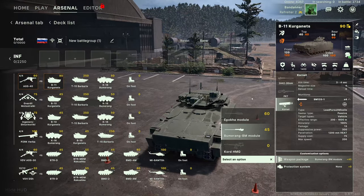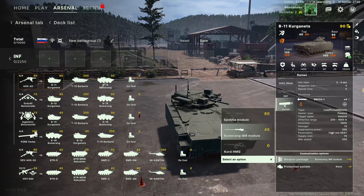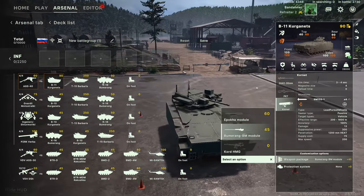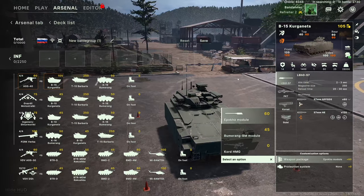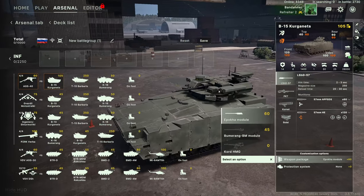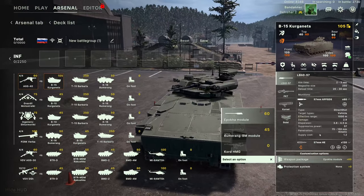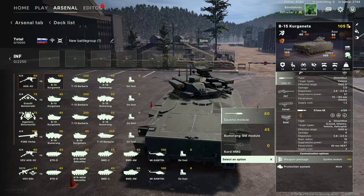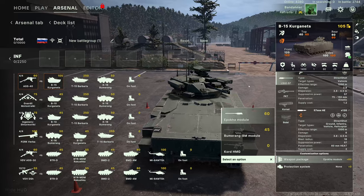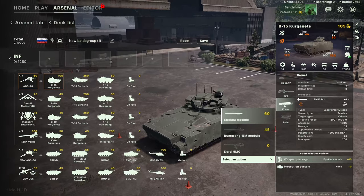The Boomerang BM module also has a Kornet — 1600-meter range, 1200 millimeters of HEAT penetration. Very strong missile if it hits, very strong. You can also upgrade it to the Epokha module, which has a 57mm cannon with armor-piercing and HE rounds, obviously a bigger blast radius on those HEAT rounds.